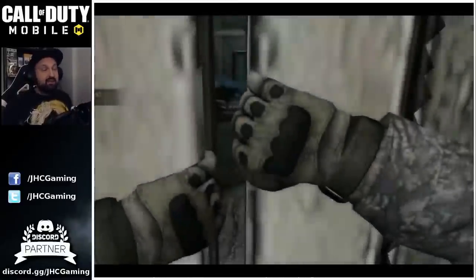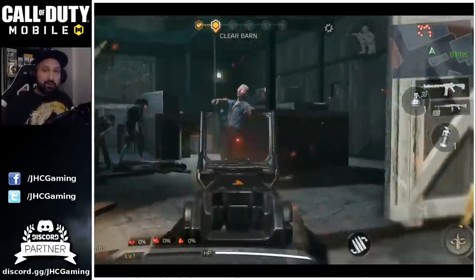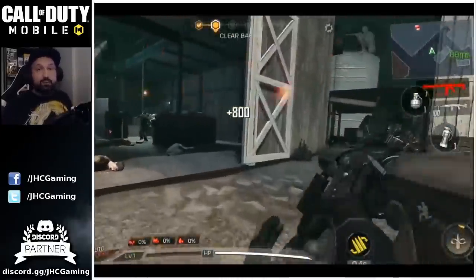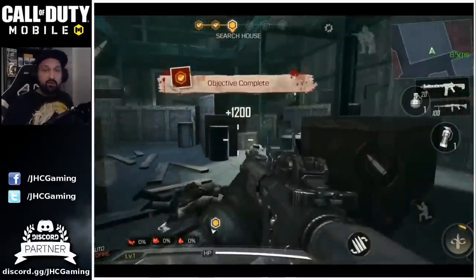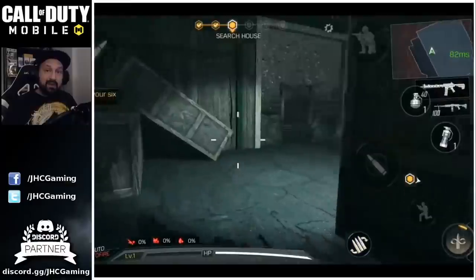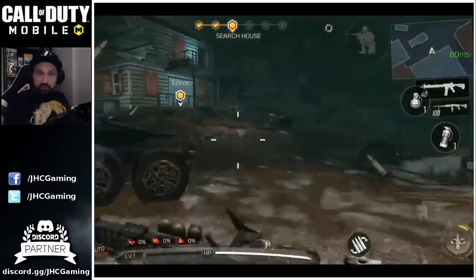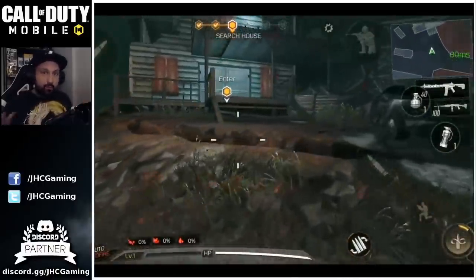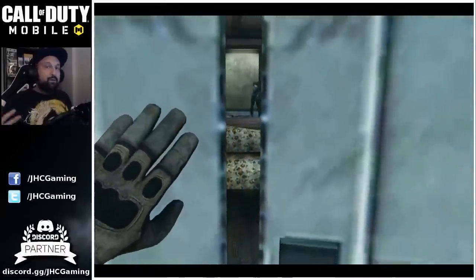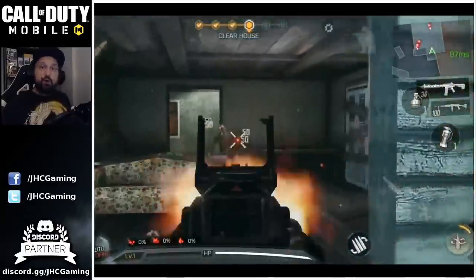Now for the big major update — they said we're gonna get a new zombies update, a new zombies map. A lot of players think it's gonna be Transit. According to leakers, Transit has been in the game files for a while and we can see some beta gameplay from Ray Legardo on YouTube. But we could also be getting the missions, maybe the farm area or something like that. Nothing's confirmed officially — even if all the leaks point to Transit, we'll have to wait for another community update for confirmation.